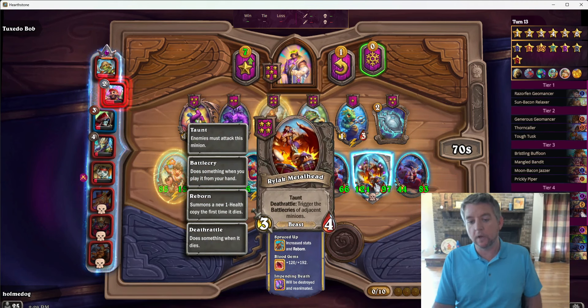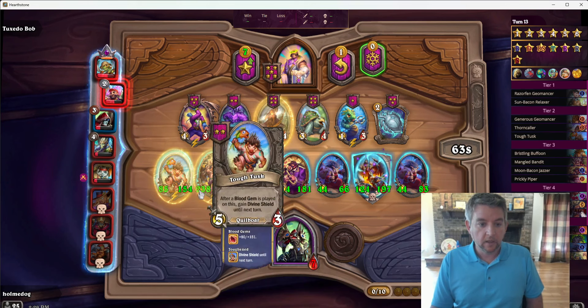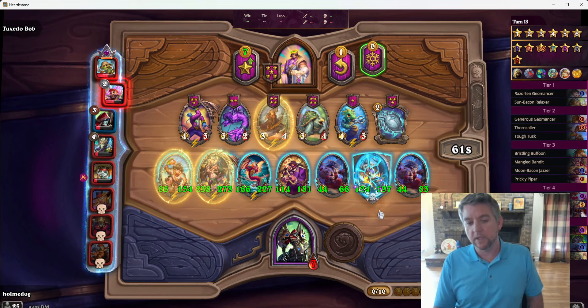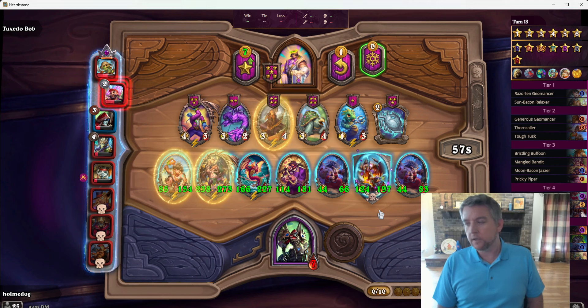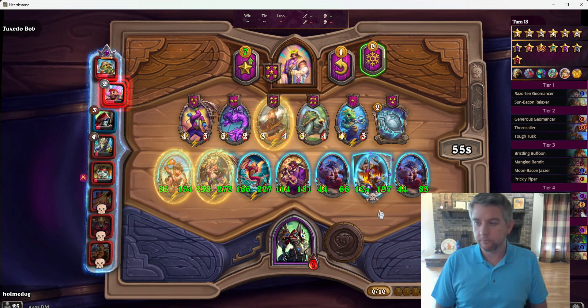We either need to be playing in a Quillboar Beast lobby, or a Quillboar Dragon or Naga lobby. So once we get going, what we're ultimately setting up is these two guys proccing as much as possible.